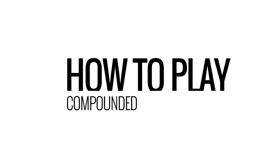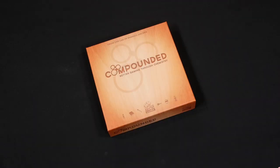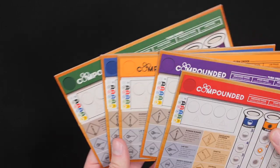How to play Compounded: better gaming through chemistry. Welcome to the lab everybody. In Compounded, you and your fellow scientists will be taking on the task of lab managers, hastily competing to complete the most compounds before they're completed by others or destroyed in a lab fire. First, you're going to unfold the score track — that's the large board with a periodic table — and place it on the playing area in reach of all players.